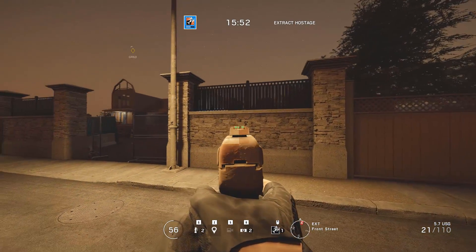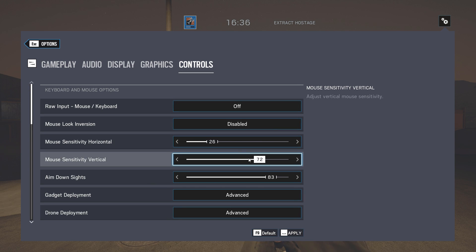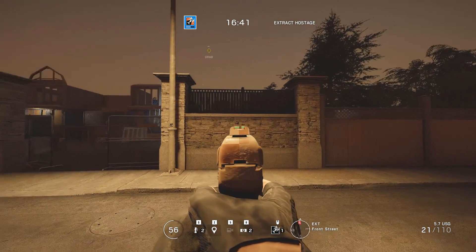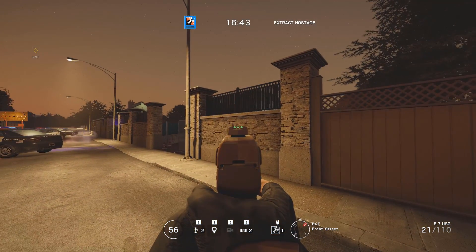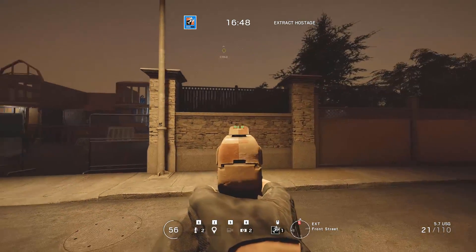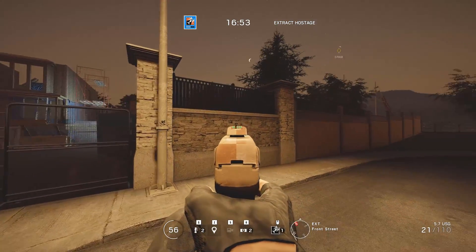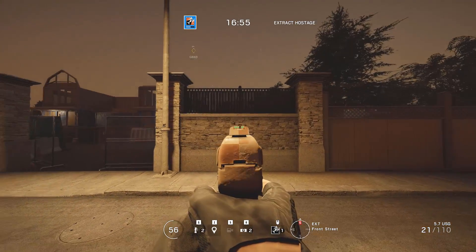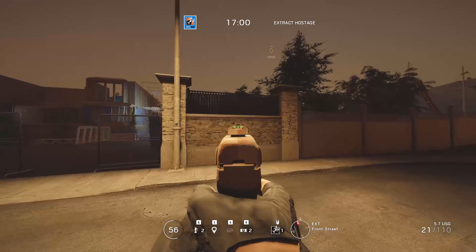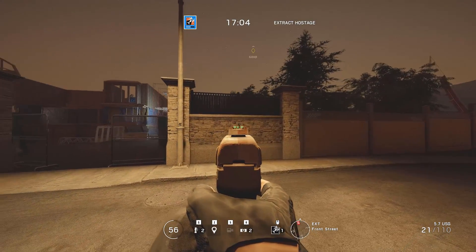Then do the same with the low sense. Pay attention objectively — don't say 'this feels bad' or 'my arm is tired.' Look at it as if you're watching a recording of someone else doing this process. Ask yourself: is my crosshair staying on target? Is it shaking? Is it steady? Judge this based only on what's happening in-game, not how it feels in your arm and hand.